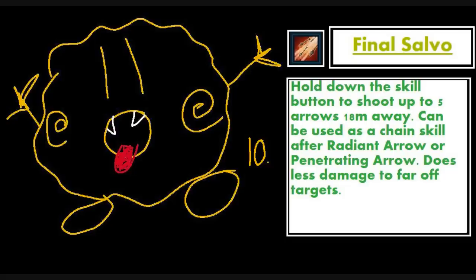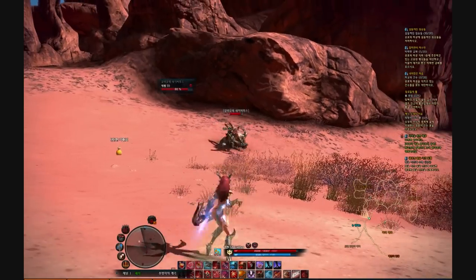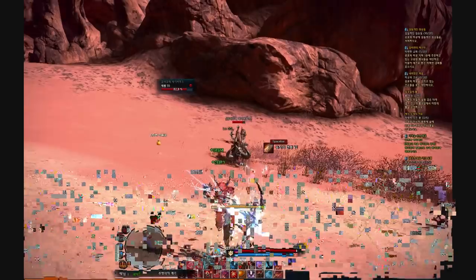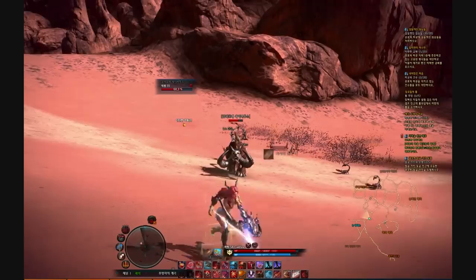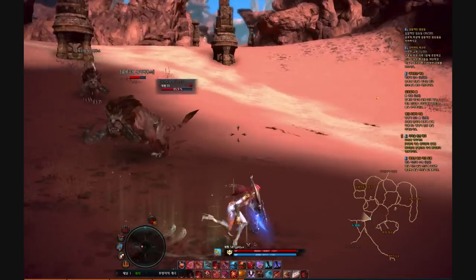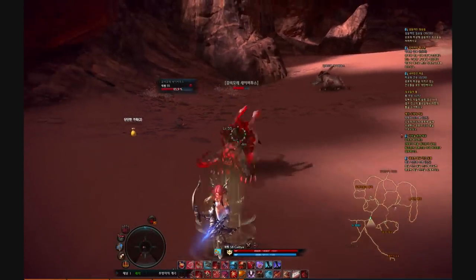The 10th skill is called Final Salvo — easier to just call it Salvo. This is a chain version of Rapid Fire that chains nicely into both Penetrating Arrow and Radiant Arrow. However, if you're using both charge skills one after the other, Salvo won't be able to chain after both due to its cooldown. The key thing about this ability is that though it hits for less than Rapid Fire, it restores mana and fits into your chain combo so you don't run out of mana.